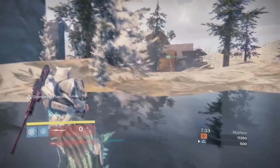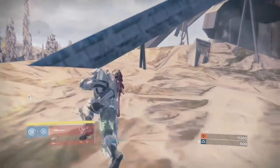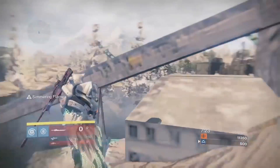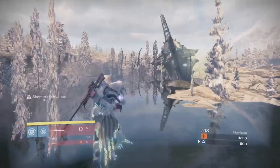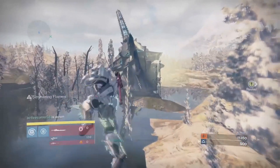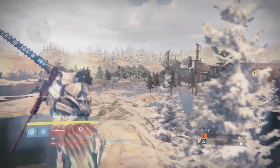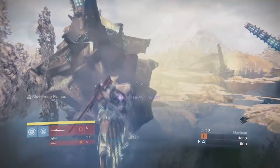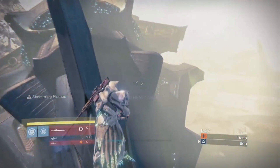There might be a possibility to actually get on top of the invisible barrier that's on top of Rusted Lands. Since we're outside of the map and outside of the invisible barriers, there is a possibility that you could get your Guardian to be on the very invisible ceiling of Rusted Lands. That would be extremely overpowered if you got this to work in an actual Crucible game, because you could just shoot through those invisible barriers. We never actually got to the very top, but it is a possibility.